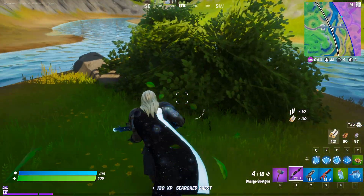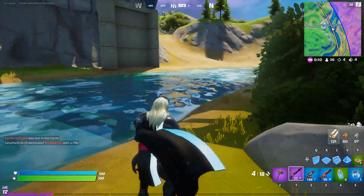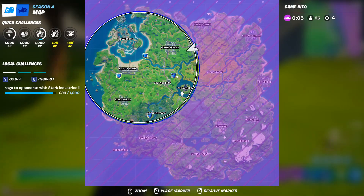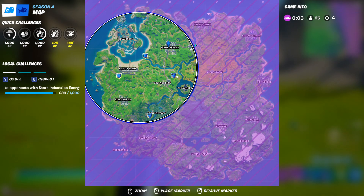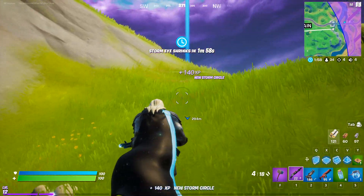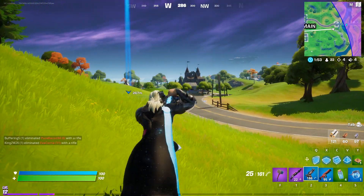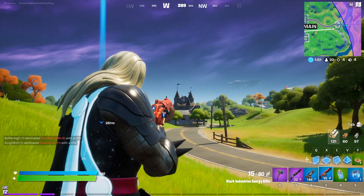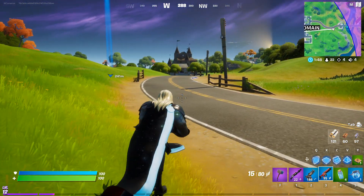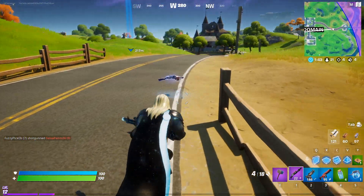Looks like I'm not gonna be able to fish in this river — no fishing rod for me. Right here, let's see if the boss is still there. As you can see by the name, that is Doom's Domain. Doom now has a POI — as you can see, that is his castle right there. He's taken over Pleasant Park, which a lot of YouTubers apparently aren't happy about, because I watch my YouTube.